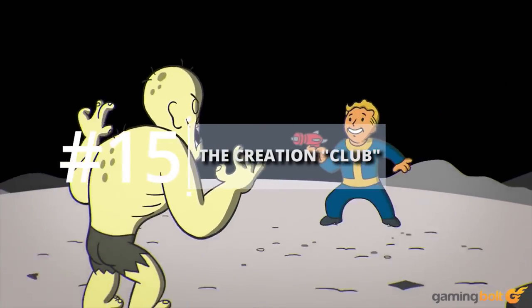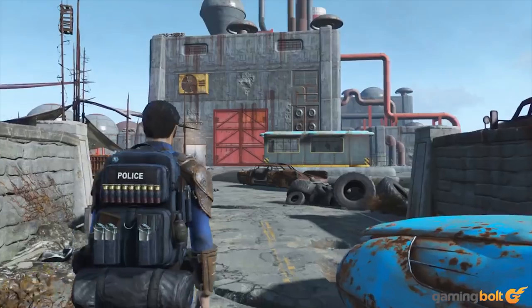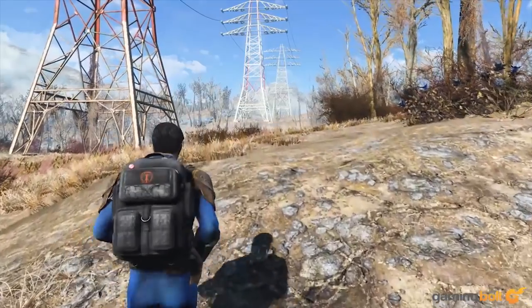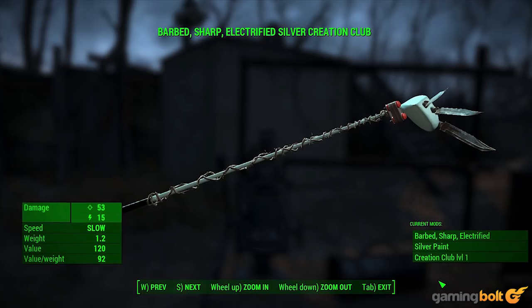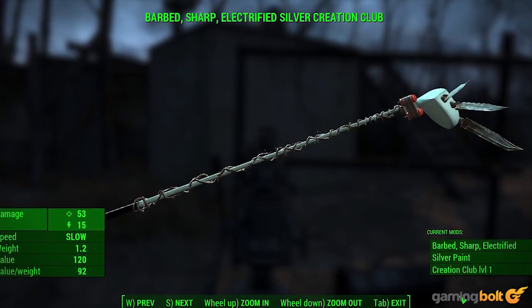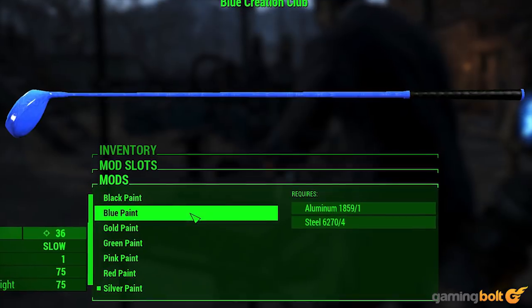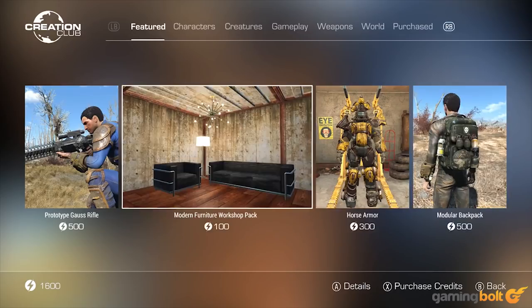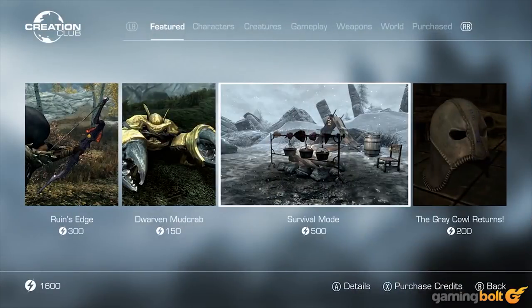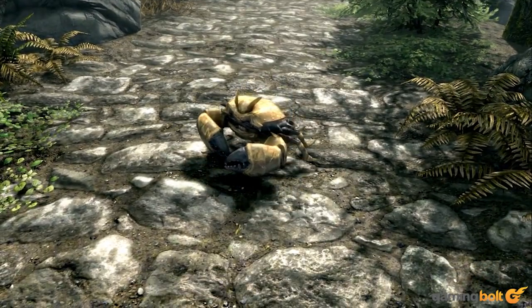When Bethesda announced the Creation Club, delivering what were essentially paid mods to consumers, many people took it rather well — and by well, we mean with the utmost hatred. C. Dante took a different approach, however, creating something called the Creation Club: a golf club that spawns random items when swung. He insists it's not a stab at Bethesda or the Creation Club and was simply intended as a joke. Sure it's not, C. Dante. Sure it's not.